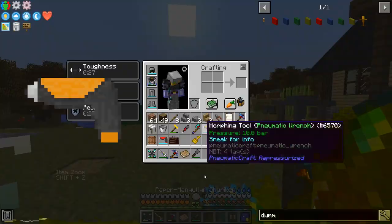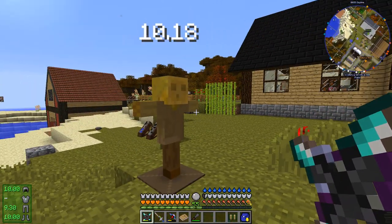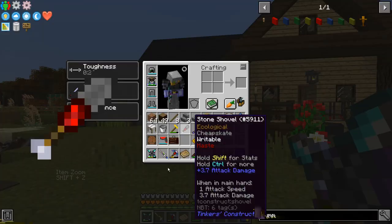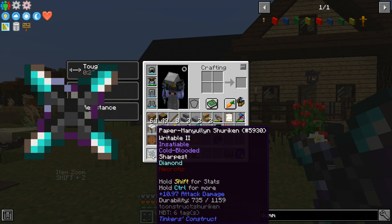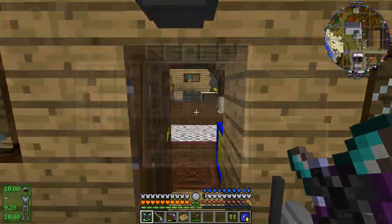I currently have this Paper Manulin Shuriken, which is very fast, and it does a fair, decent amount of damage. But the problem is that its range is very short, and plus since I didn't make it unbreaking, and because it's very fast, it loses durability very quickly. So that's the reason that I'm going to be making a bow.